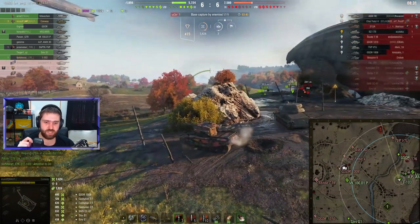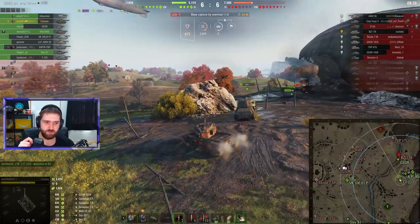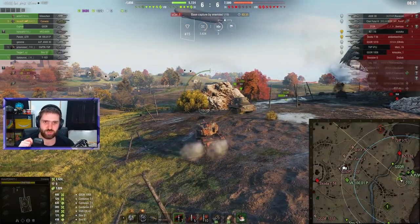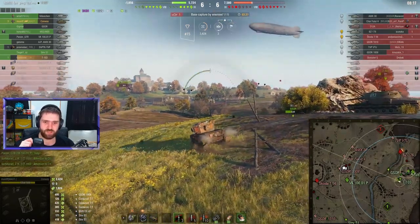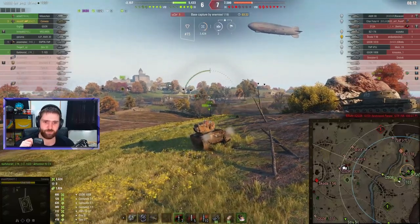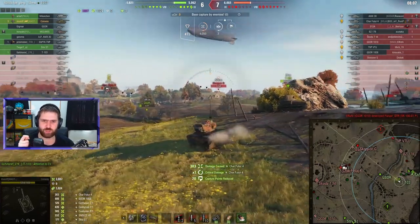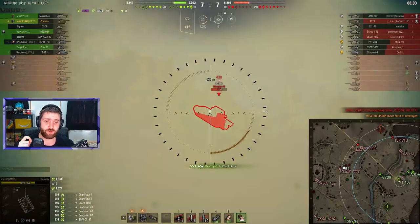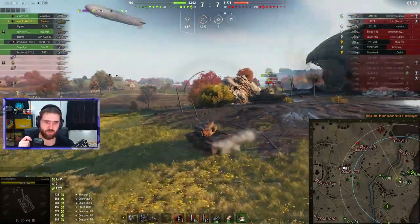BZ is pushing the GSOR, and there we go — Must-If notices the BZ must go down. But Must-If is falling back, still not sure what to do. The VK falls, and a clutch shot into the Char Futur 4's backside sets them on fire and finishes them off, catching the Scorpion as well. Absolutely amazing couple of shots by Must-If.